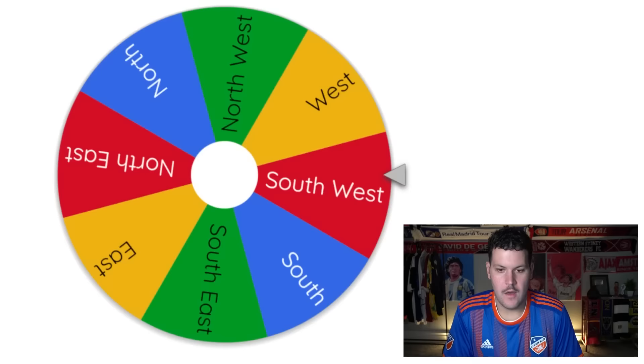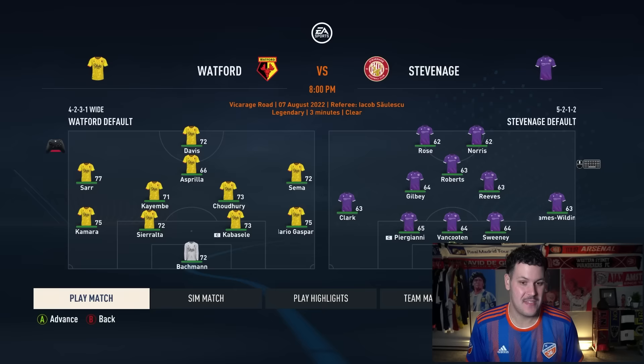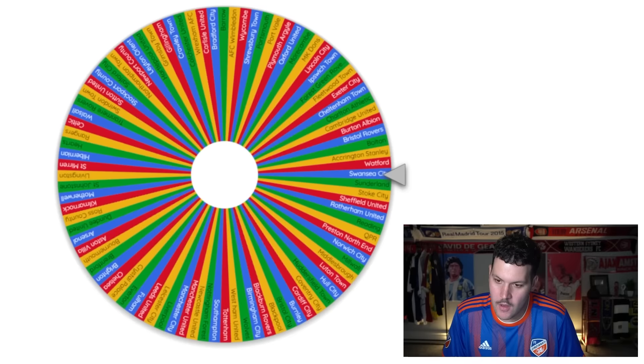Stevenage are drawn, surrounded by teams, heading southwest toward Watford. On paper Stevenage should get destroyed here and that's exactly what happens — Watford dominate. Neither of Stevenage's players will make Watford's starting 11, so we just hand over top player Forster-Karski. Still no London teams selected yet — quite interesting.